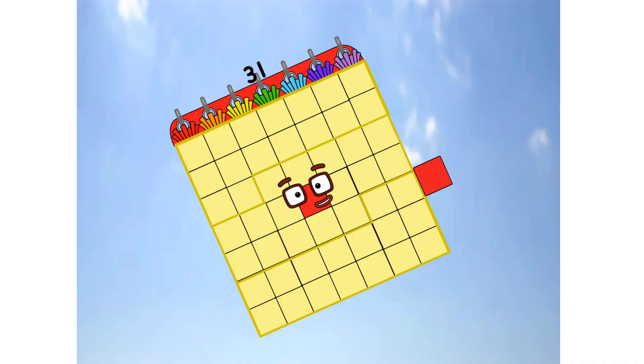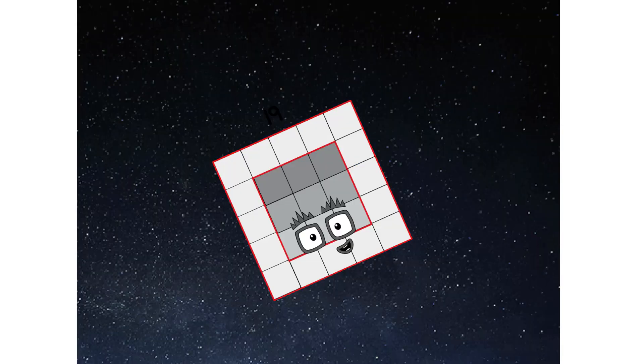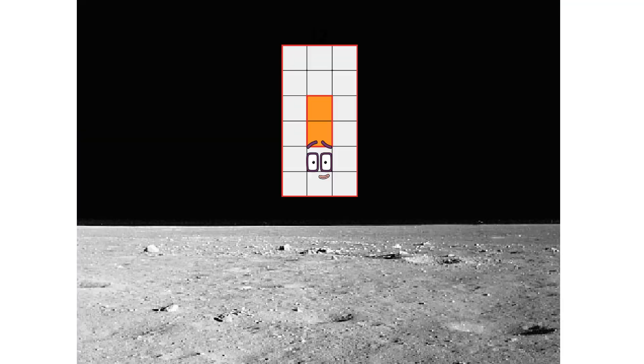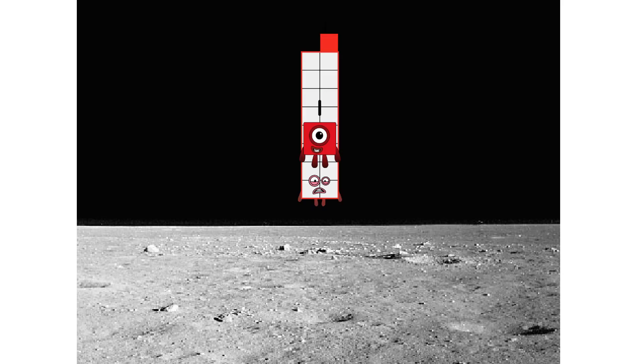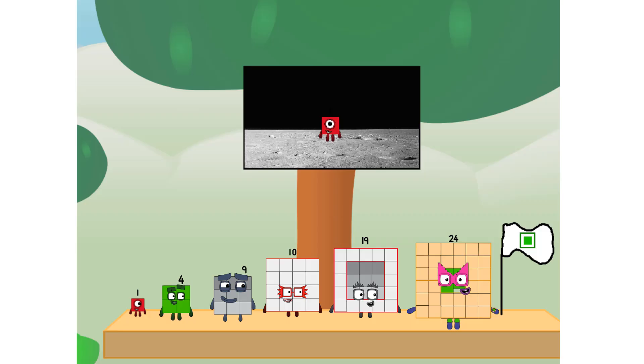Engaging secondary stage — achoo! We've reached space. Second stage complete. Achoo! Entering lunar orbit. Launching lunar lander. Achoo! The square has landed. We did it! The only thing left now is to plant the square club flag. Numberland, we have a problem — I forgot the flag.